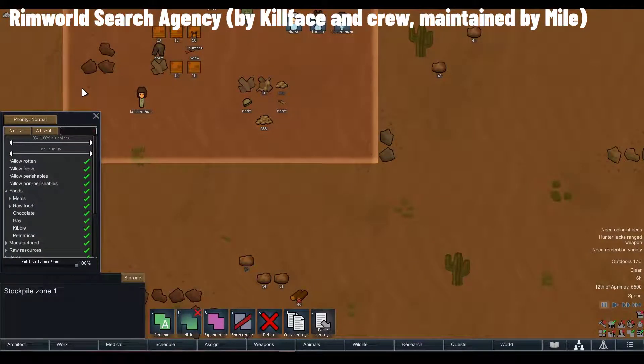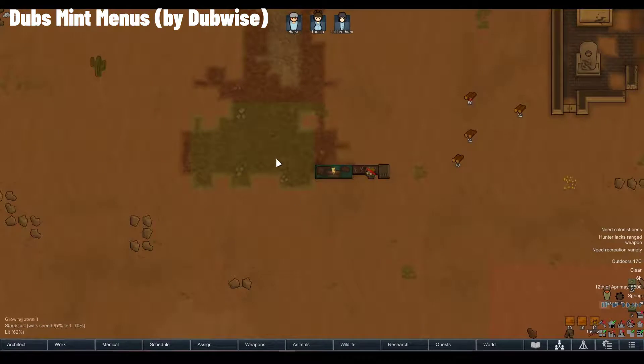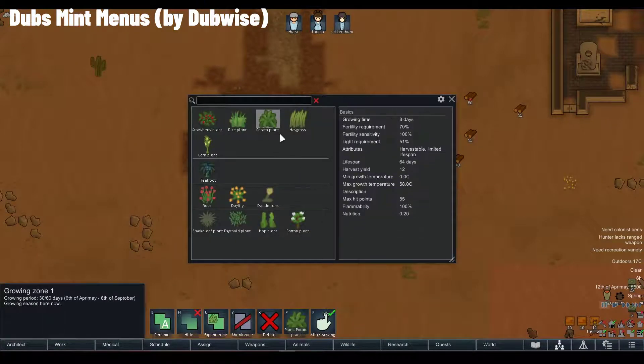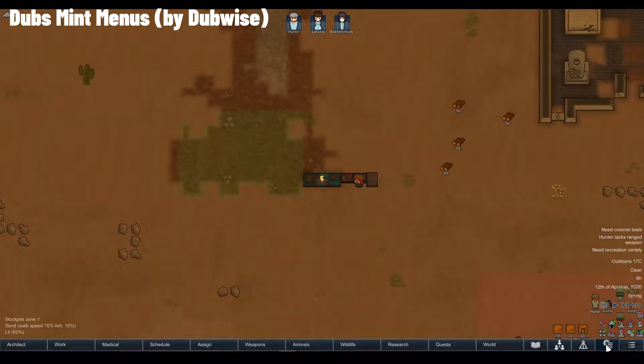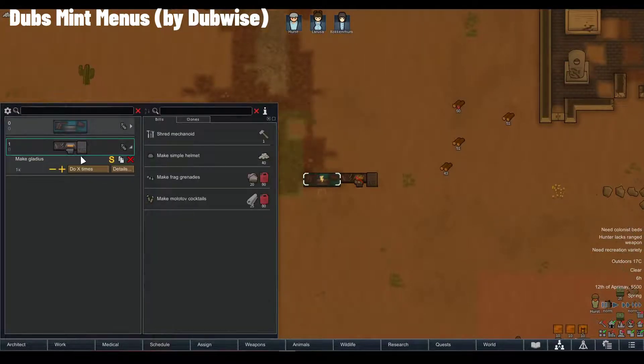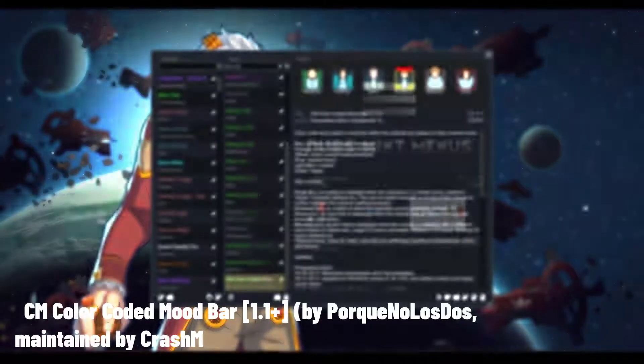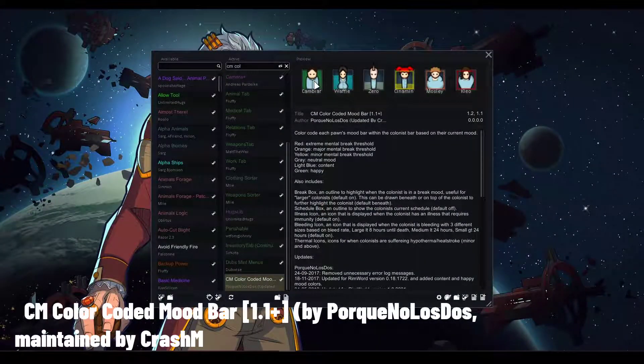The RimWorld Search Agency mod, also maintained by Mile, adds the ability to search for whatever you need in the stockpiles menu as well as in bills and outfits. Dubs Mint Menus adds a very nice and readable UI to growing zones and crafting menus, and it lets you open a global mint menu to select workshops and pick crafting options without clicking on the map — making it much easier to automate tasks. It requires Harmony. CM Color-Coded Mood Bar displays the current mood of each pawn as a color, making it much easier to detect who is about to break.